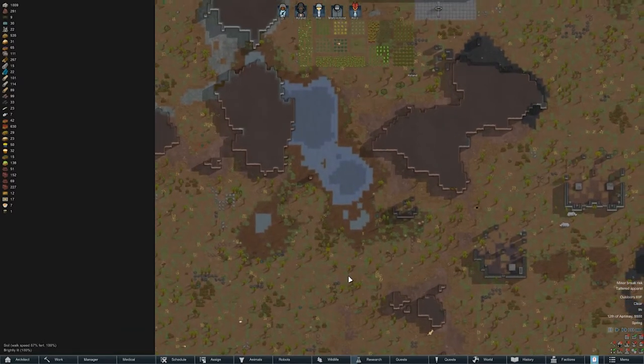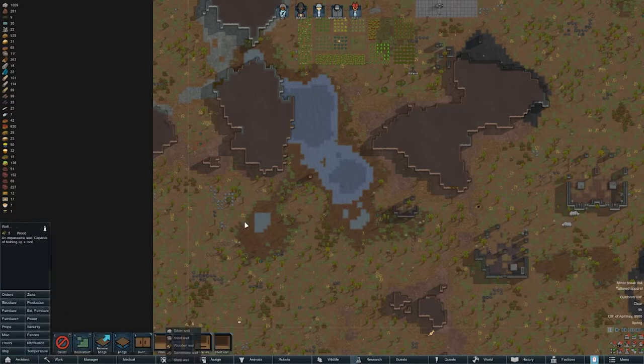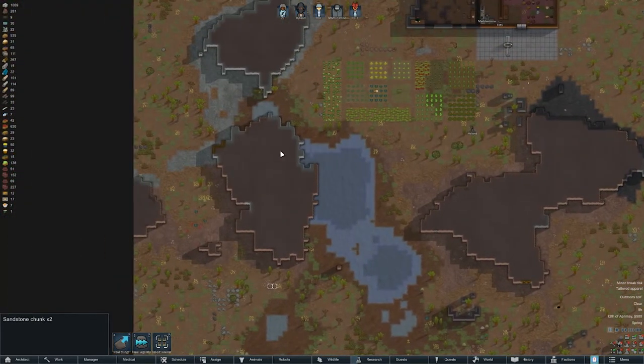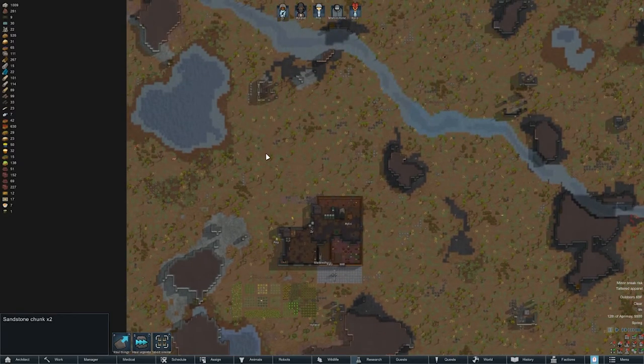We still don't really have any defenses. I would like to maybe wall off kind of this area, maybe disassemble this first. I don't know if we can put a wall in this mud. We can't. So we'll have to zigzag a wall because we can't go through here until we get moisture pumps. I'm thinking walling off here, wall off this side, and then we'll work on this at a later point.